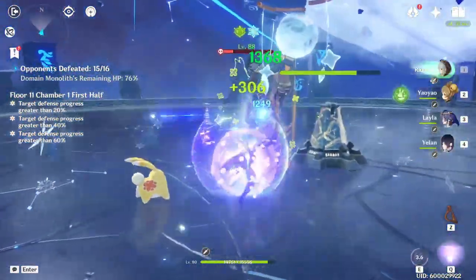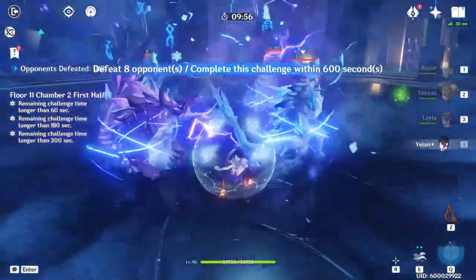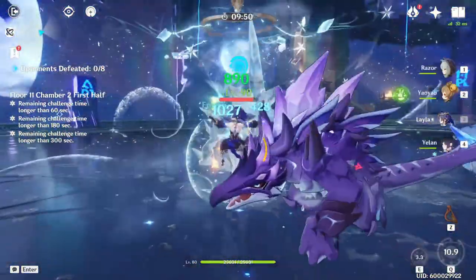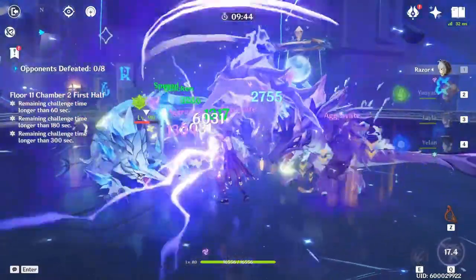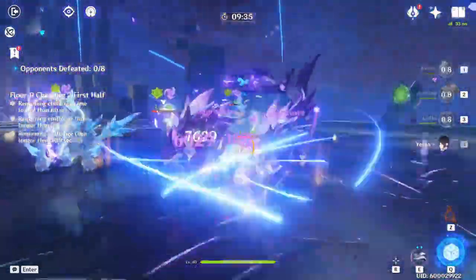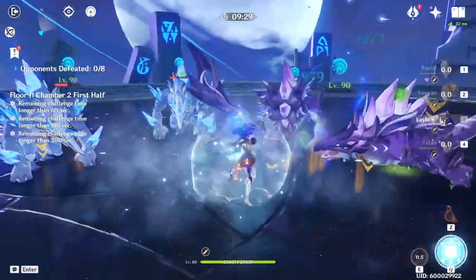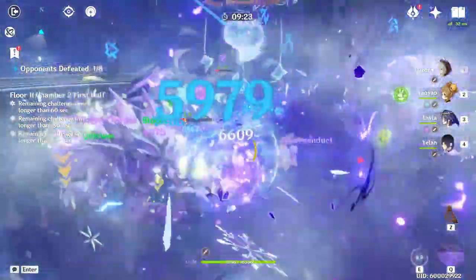To reiterate: the core idea is the Cryo and Dendro interaction with Razor. Why is it so good on him specifically? He's the only Electro unit that can really hone in on physical damage, and his main damage source deals simultaneous physical and Electro damage. This lets you get extra damage from Aggravate on his Elemental Burst and Skill while still benefiting from Superconduct. Razor is literally the only unit who can fully take advantage of that in a meaningful way.